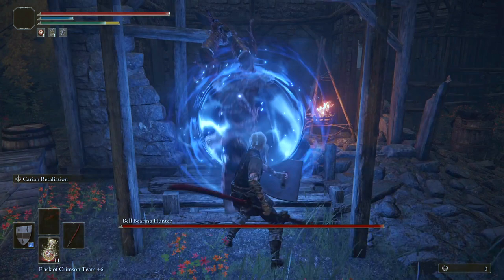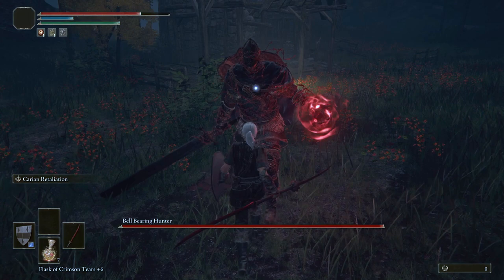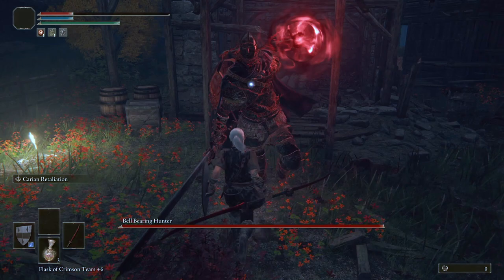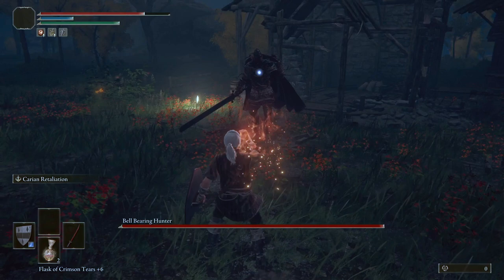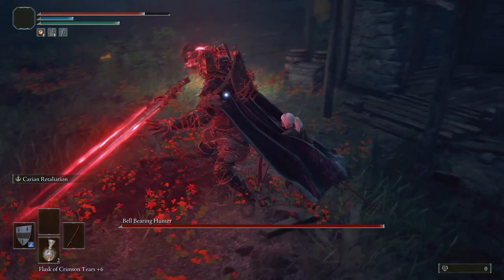Now for the unparryable attacks — let's first look at the ones you're going to get if you are staying close. One of the most common and most dangerous is his grab attack, which does a whole load of damage. You want to dodge here when you first see his hand start to move towards you. It's really easy to go too early and get roll caught, so don't panic. Next up we have his drill attack. While this looks really intimidating and does a bunch of damage, it's actually easily avoided by just strafing to the right of him. Always worth doing an extra roll just in case he turns on you, but if you've moved to the right enough, you'll be fine.